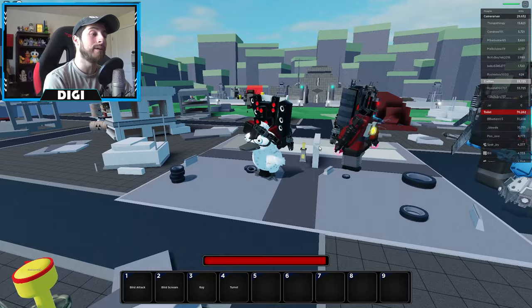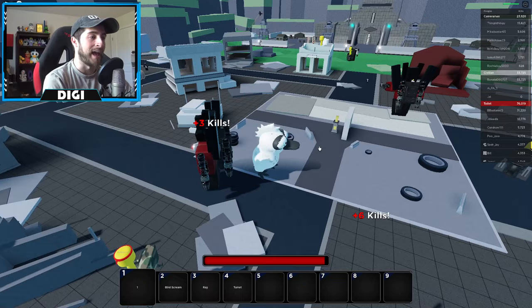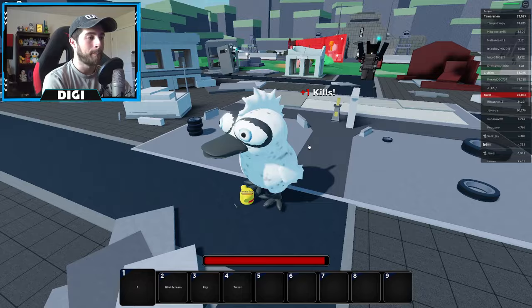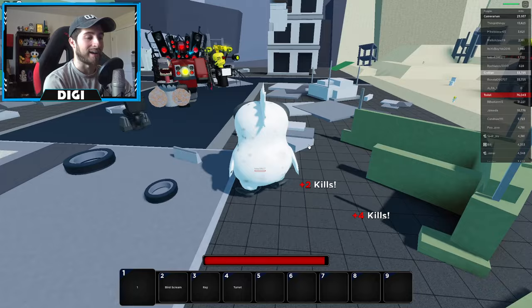Bird attack — boom, dead! It takes a little bit, but boom — dead. Board attack: little board, boom board, another board here, another board there. That's just the normal attack. Then we've got the bird scream.